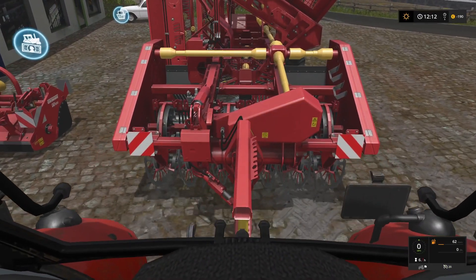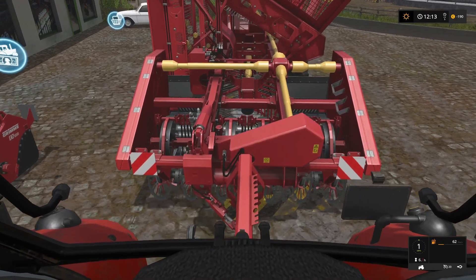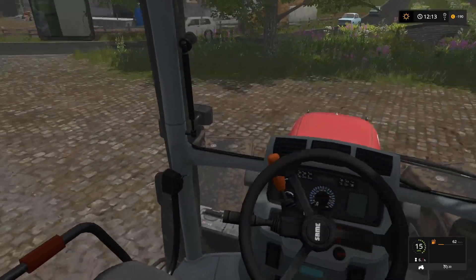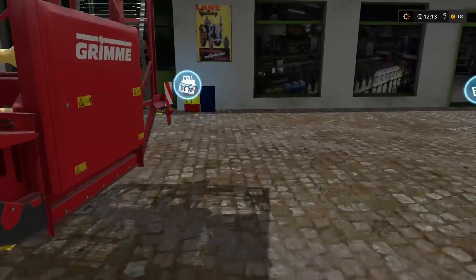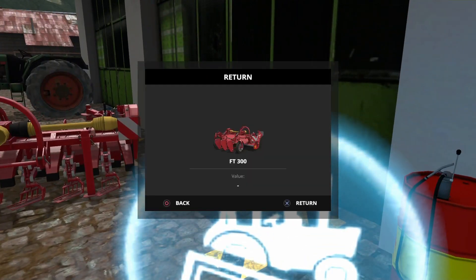There we go - so we have done what we needed to do with the beets. Now we can top up our cows and just tidy up that little storage area a little bit. Let's return this equipment.